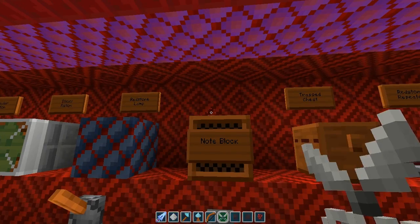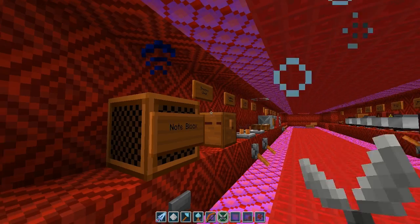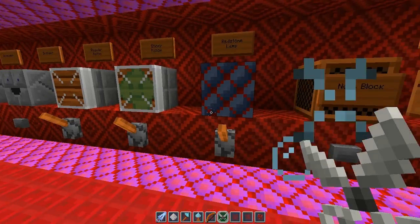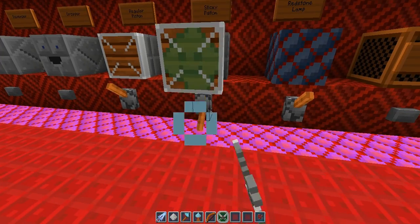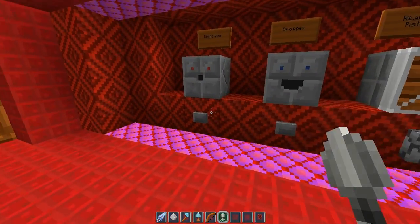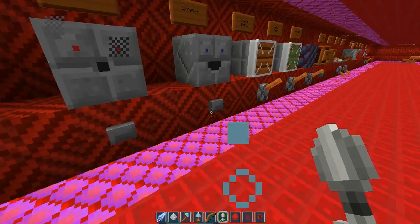And then our note block. We didn't look at that up there, did we? This is our sticky piston — let's take a look at the extension, very cool. I like this pack a lot. Pop the redstone out, very cool.